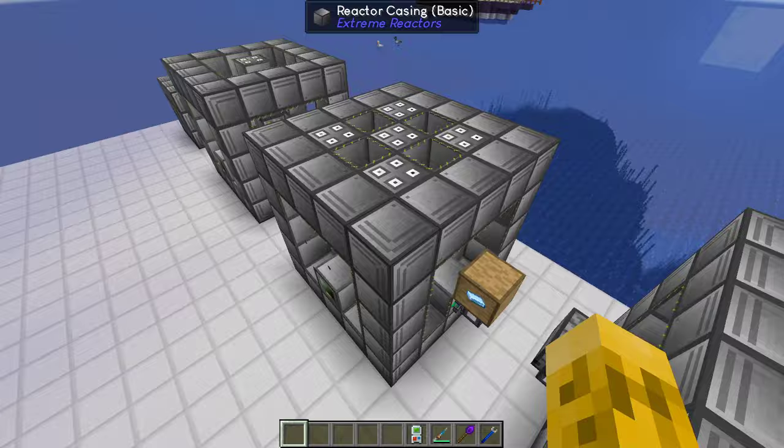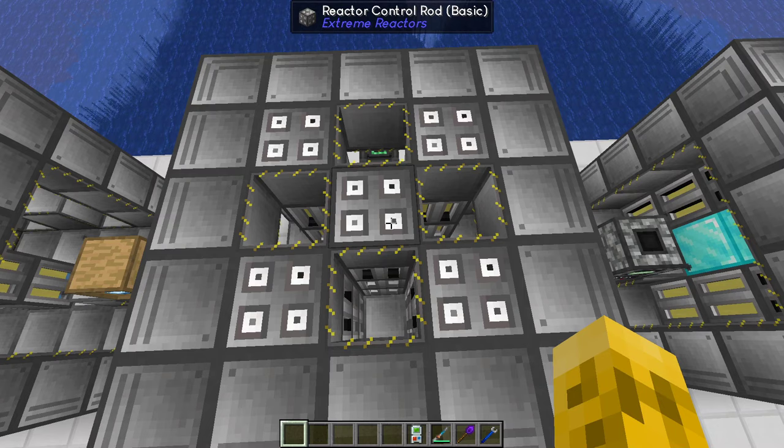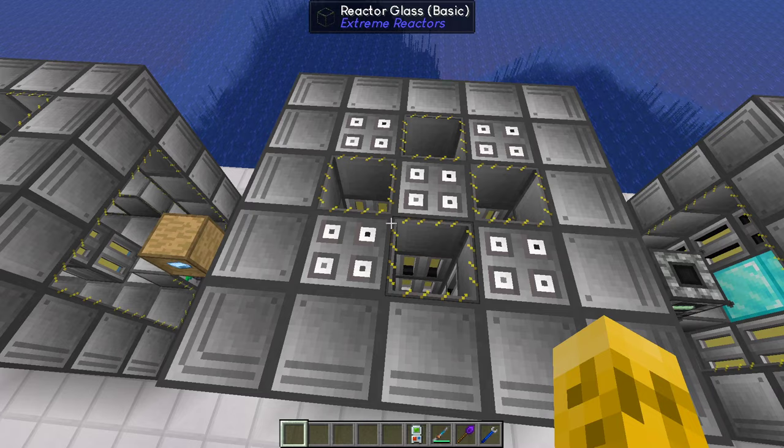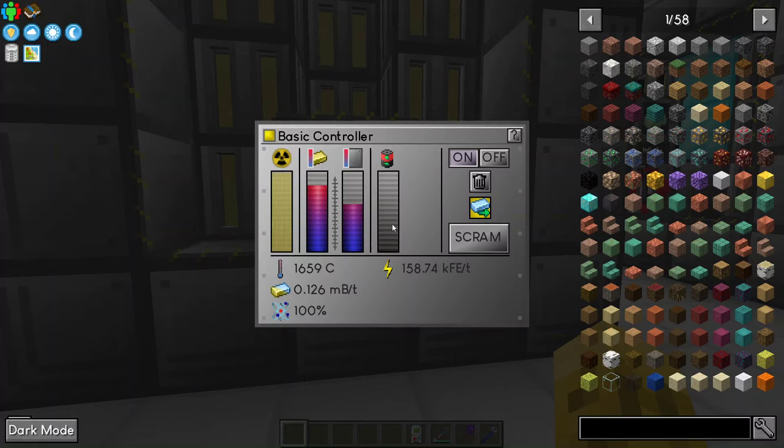The best layout is the checkerboard. You put fuel rods in the corners and just make a checkerboard pattern. This is the best layout for fuel rods — you get the most bang for your buck per uranium or yellorium that you put inside. Whatever size you build, you should build a checkerboard.